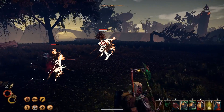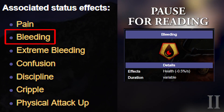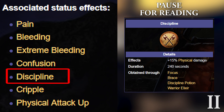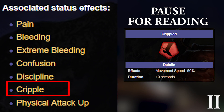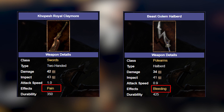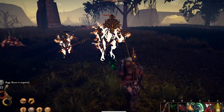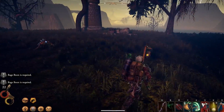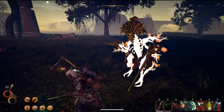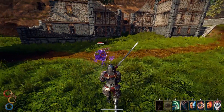Physical damage is associated with these status effects: pain, bleeding, extreme bleeding, confusion, discipline, cripple, and physical attack up. Different weapons and skills can have one or more of these effects that you can apply to enemies by dealing physical damage, and your character can also be affected by the same effects. Every enemy in the game has some sort of physical resistance, but only enemies like Eternals and Ghosts are highly resistant to physical damage.